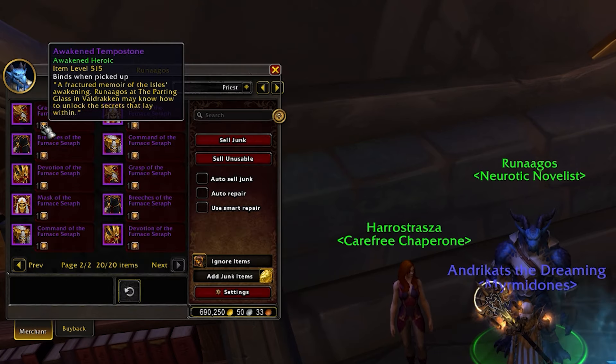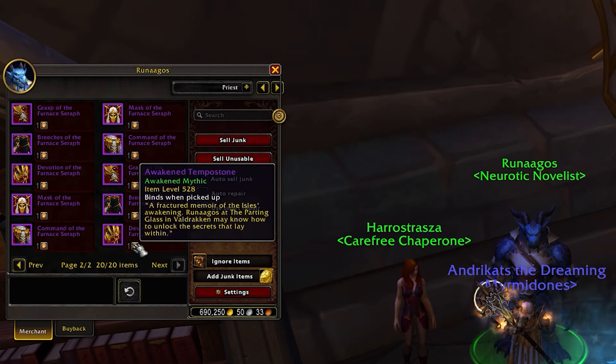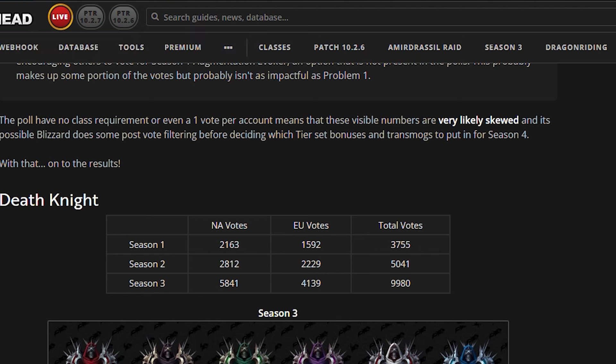Note that the difficulty of the Awakened raid from which the Omnitoken came will influence the initial item level and upgrade track of the piece you can buy. And while we're on the topic of tier sets — it's official: tier sets are making a comeback in Season 4. With no new raid in sight, Blizzard placed their trust in the community, giving us the opportunity to vote for our favorite Dragonflight set bonus.